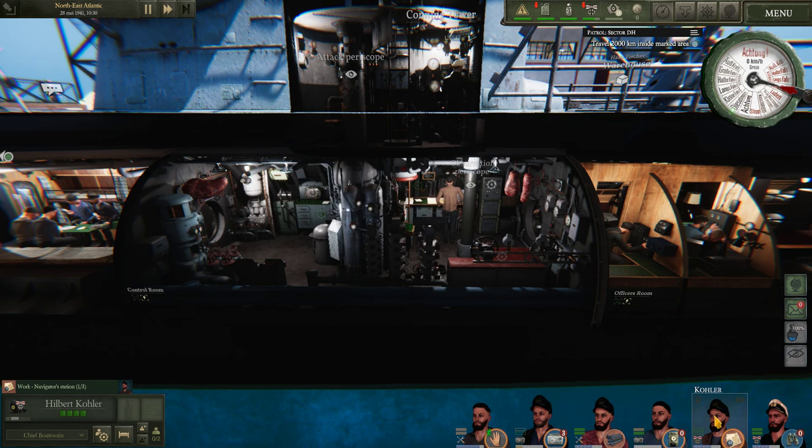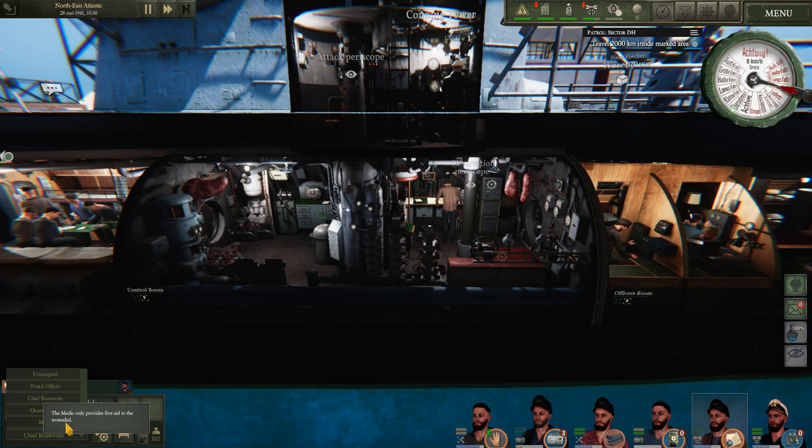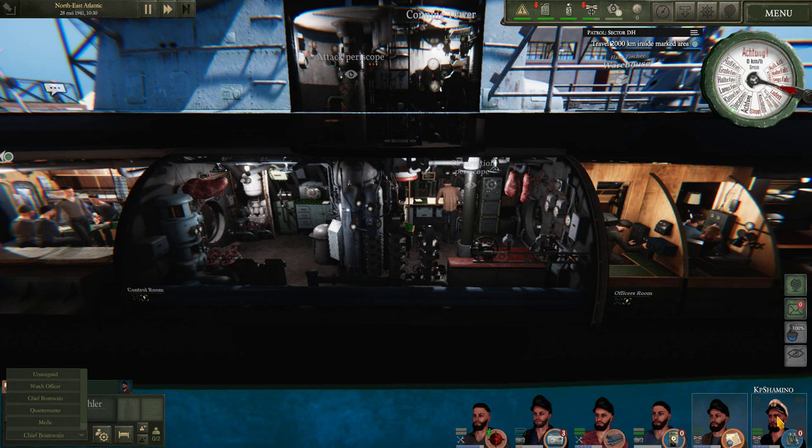Now this guy is going to navigate the whole time. Normally he's doing it automatically too. You can go here to unassigned watch officer, chief boatswain, quartermaster, and they can be medic too. If you go over chief boatswain: he's handling the crew issues, and when this is not necessary he will help with navigation. So he's going to do navigation automatically. Then for the captain - that's me. He's a watch officer. The watch officer will always try to operate the best observation post available and will also try to deal with navigation when possible. Navigation is very important if you don't have enemies.